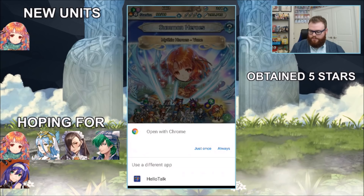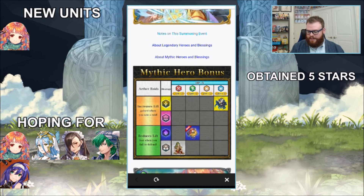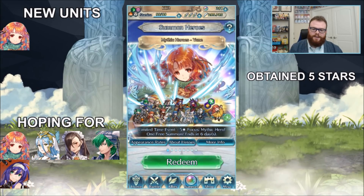I haven't pulled on this banner yet. We've got Yune, who reduces lift loss when you have a defeat in Aether Raids — that happens to me a lot. I'd like to get a Yune because I also have a Duma and I want to build a good defense team in Aether Raids. I'm missing out on grails every week and it's adding up.